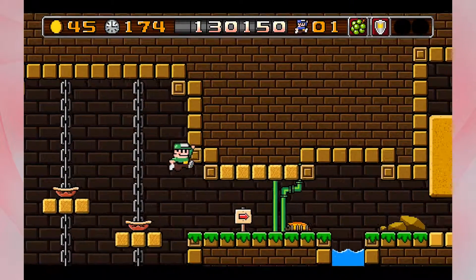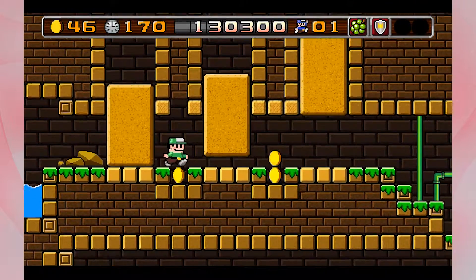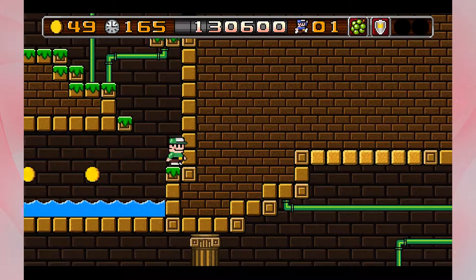8BitBoy is a 2D side-scrolling platformer that took inspiration from Mega Man, Super Mario Brothers, Sonic the Hedgehog, as well as some others that I won't list off because there are a lot of great platformers from back in the day.